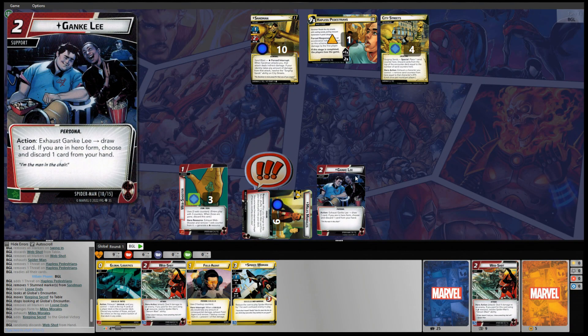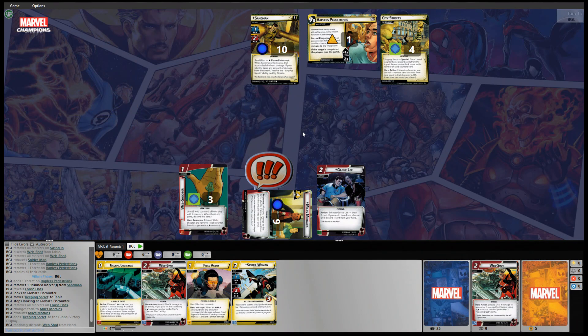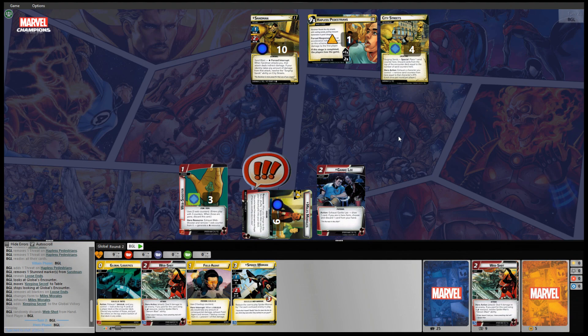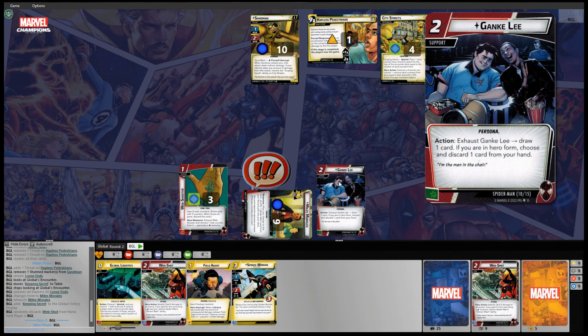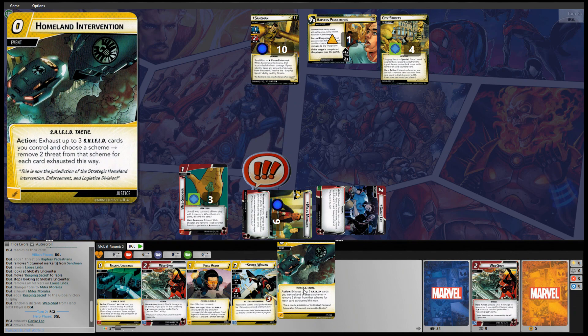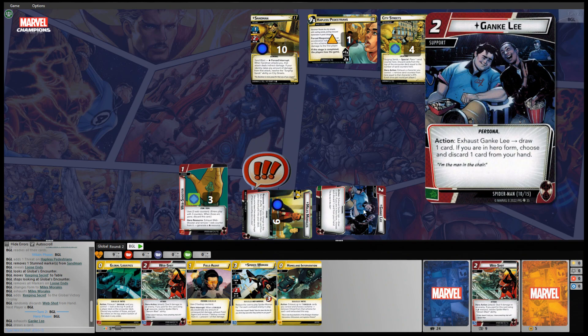We got rid of that obligation early on. We'll F12 to turn things back over to Spider-Man Miles Morales. With Genki Lee, we exhaust him to draw a card — Homeland Intervention. Exhaust up to three shield cards you control, choose a scheme, and remove two threat from that scheme for each card exhausted this way. I don't think we have any shield cards on the table — no, we don't.